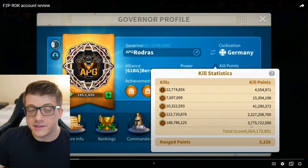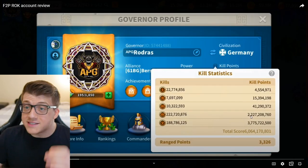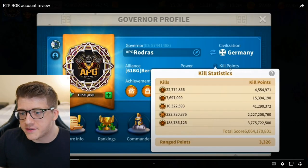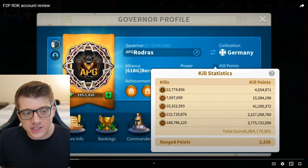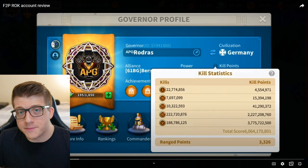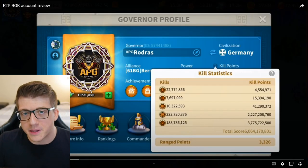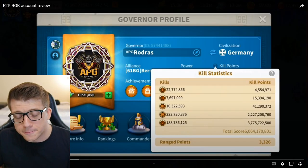He has 3.7 billion tier 5 kill points and 2.2 billion tier 4 kill points — this is extremely impressive for a free-to-play player. You can also see he's rocking the Germany civilization. I do recommend this civilization to every free-to-play player; it gives you faster action point recovery, and as you can see he has spent down nearly all of his action points. This is absolutely crucial — you have to be grinding down your AP every single day as a free-to-play player in order to keep up with the low spenders and dolphins.